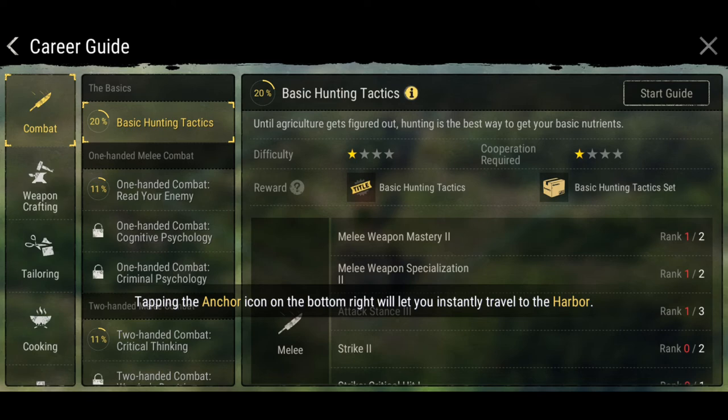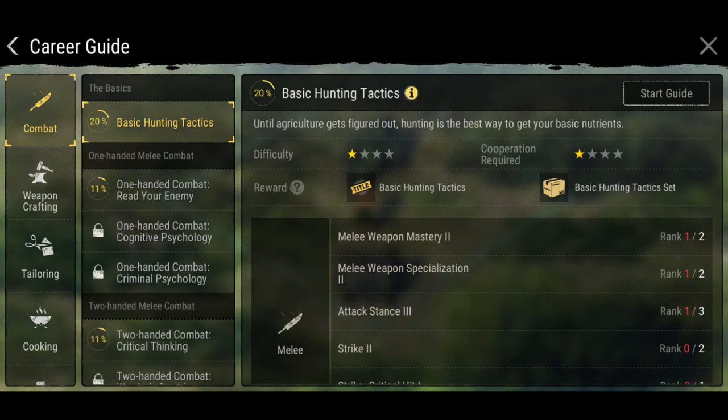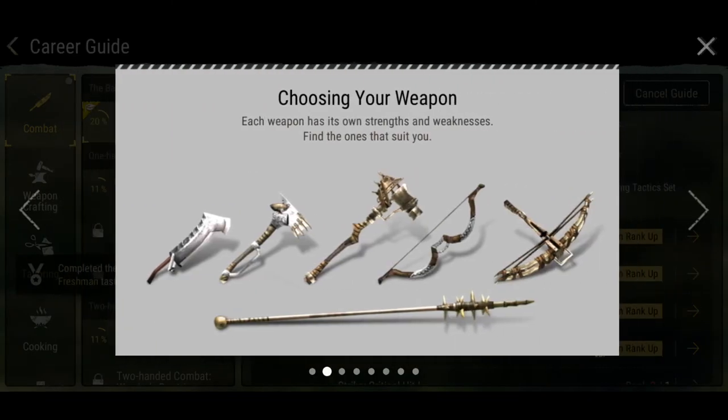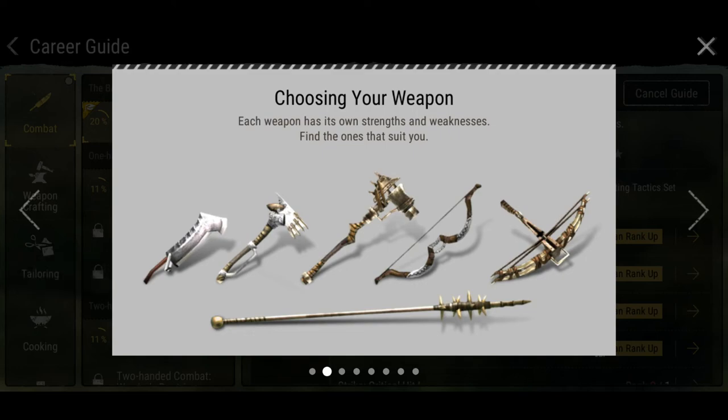Tapping the anchor icon will let you instantly travel to the harbour. So I just wanted to quickly look at the weapon system here for a quick second — find one that suits you. How to increase your melee skill level, increase your defensive skills.